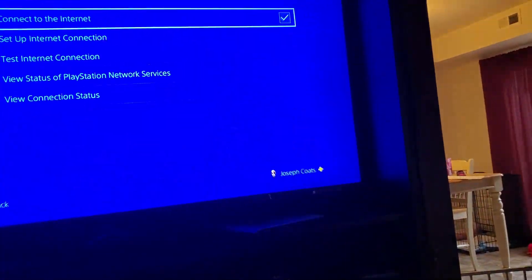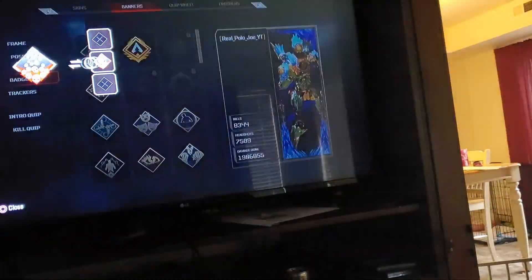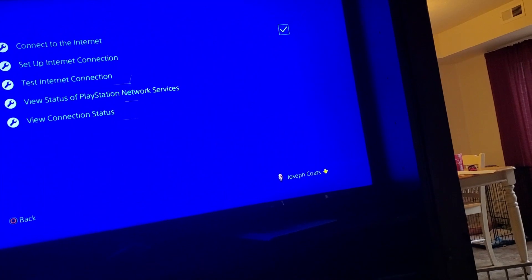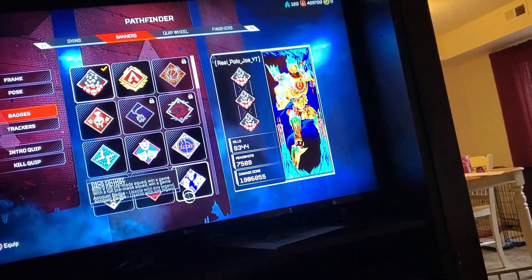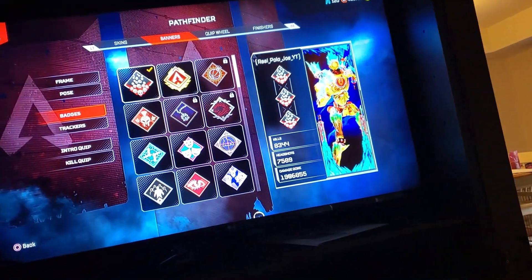I'm going to do that. Deselect that. Put all the badges on. Go back. Turn the network on. Then when you come back — boom, all the badges are selected.